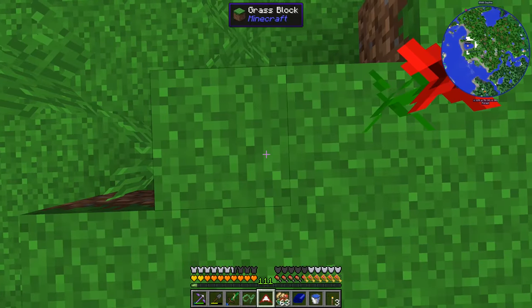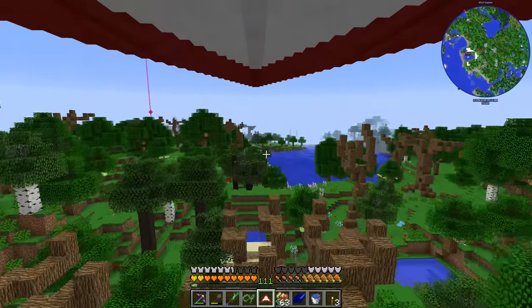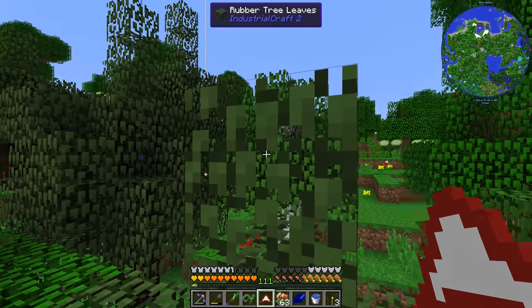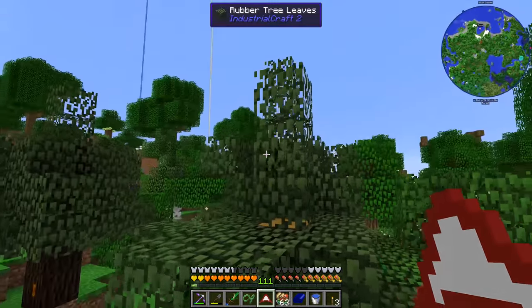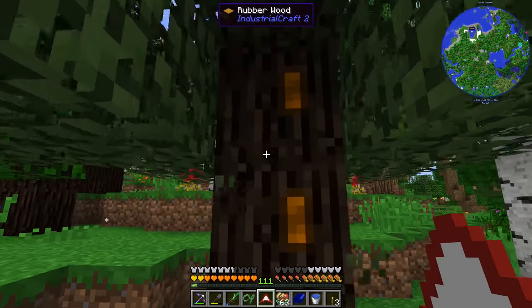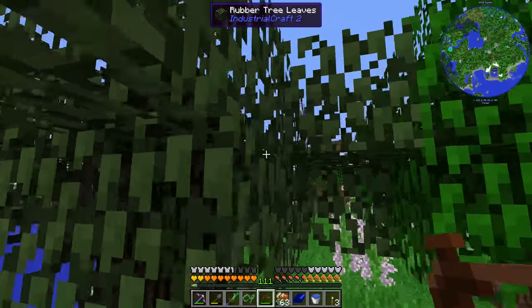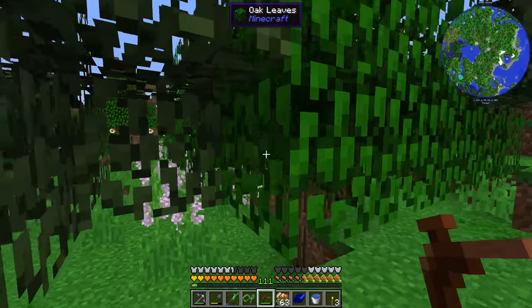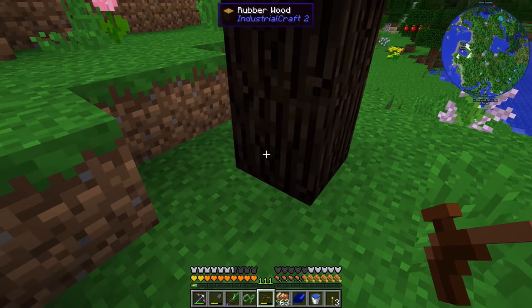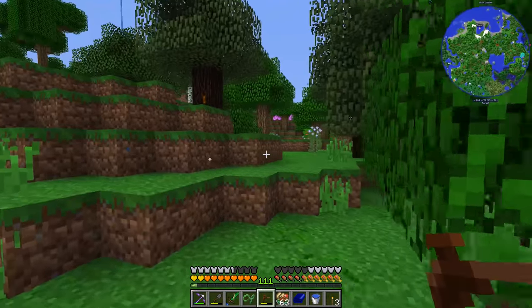IC2 rubber trees should be found in swamps more heavily. There's a swamp biome over this way — oh, there's some right here! IC2 rubber trees — you can tell because they got the single block with the little thing sticking up on them. This is what you're looking for — these trees with the little dots on them. The dots will regenerate the resin over time. If you right-click on them after you've already done so, you can get more, but if you over-click you lose the ability for that tree to produce more resin on that spot.